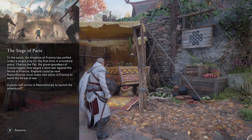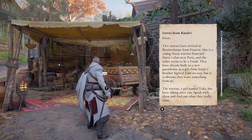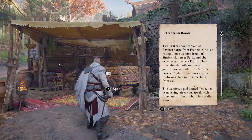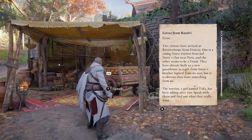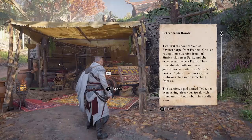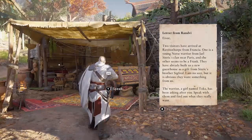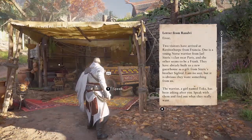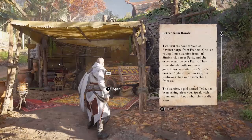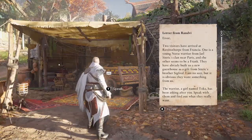And then when you exit out of that you'll see the letter from Ranvi pop up. You don't have to go to your mailbox in Eivor's room to get this letter — it should just pop up on the screen when you go to your settlement. You don't have to talk to anyone to get this letter from Ranvi alerting you that two visitors have arrived at Ravensthorpe from Francia.